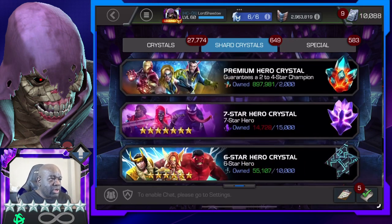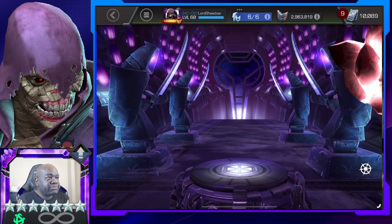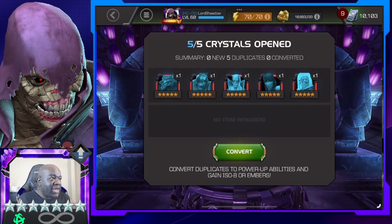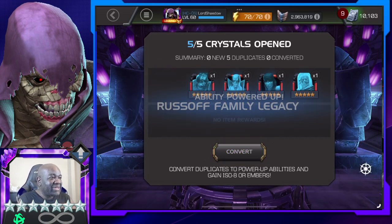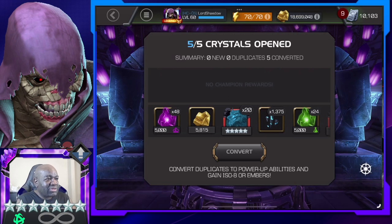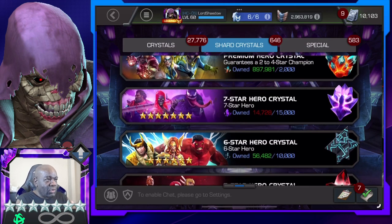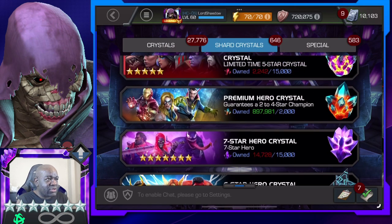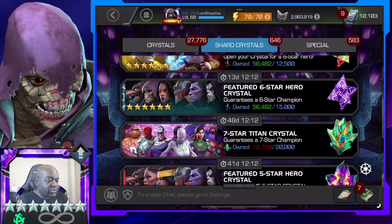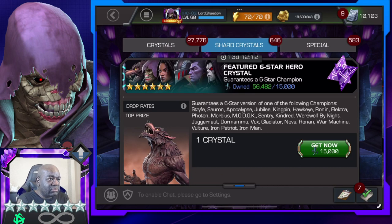Let's open up the five-stars first so we can get these dupes. Pop them — nobody new. Hey, Werewolf by Night though! I think there might be two five-stars I don't have right now. I want to get to 60,000 shards so we can open up a few more. And obviously we are still hunting Werewolf by Night.